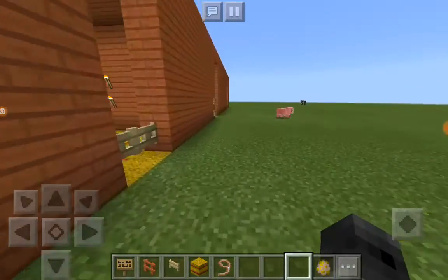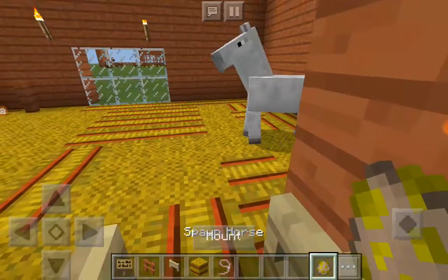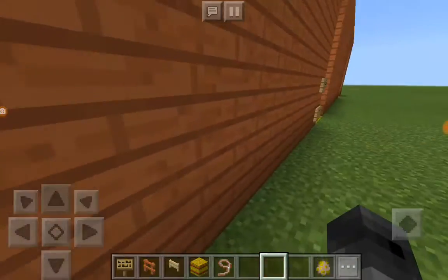That's my horse, and Cookie disappeared, so I'll just spawn in a new horse right now — a white one. I have a lot of white horses.